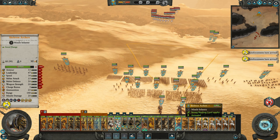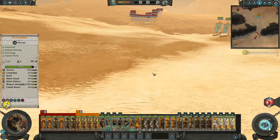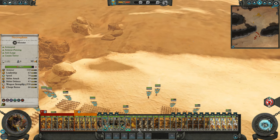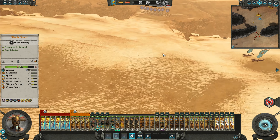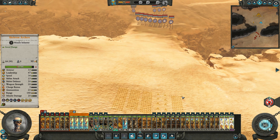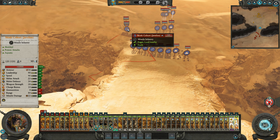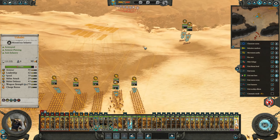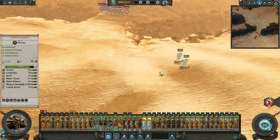We do have a Necro Sphinx as well - look at this thing. I would not want to go toe to toe with that because I would die; I'm just a normal human-sized human. Let's get the archer boys over here as well. They have a lot of monstrous infantry. Their archers and artillery don't have great range, and I think that might be really helpful for us.